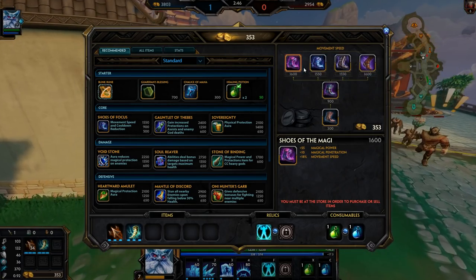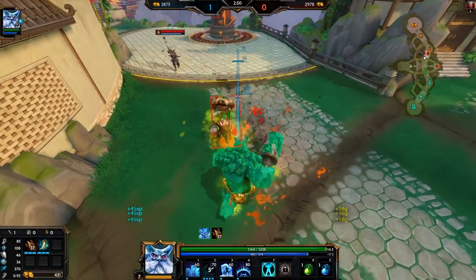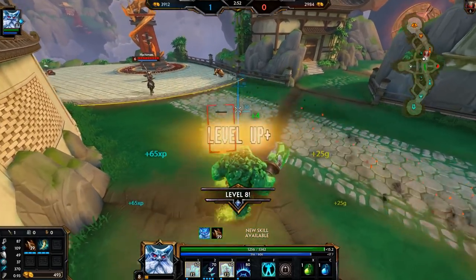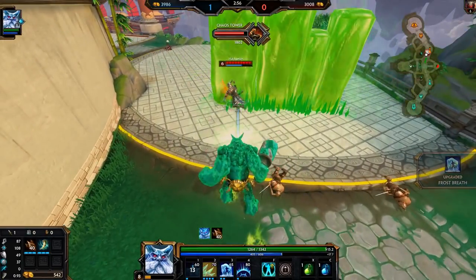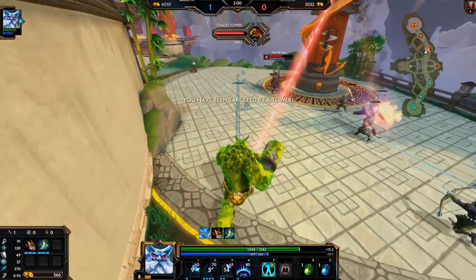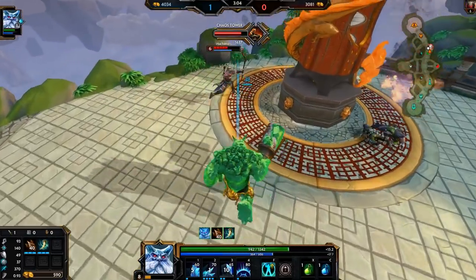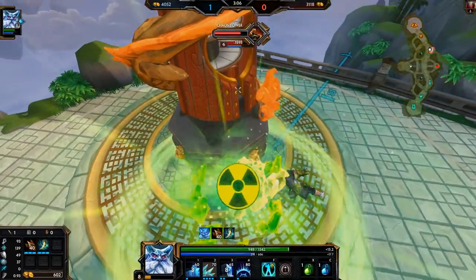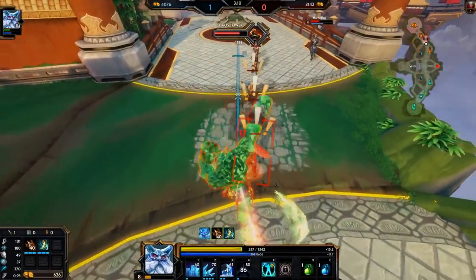Pen boots are good — I've been going with pen boots a little bit more recently. Whereas I usually go cooldown boots because I feel like the more I have my freeze up, the better situation I'm in. I think I got his escape so I might just ult here if I can get close. Now I got his ult — ult for ult.